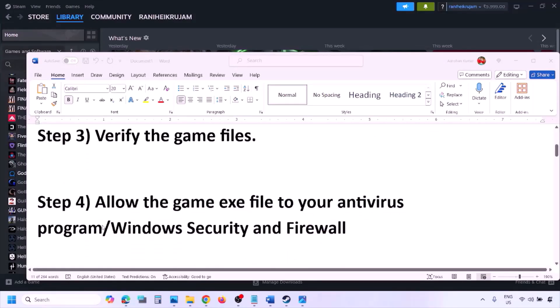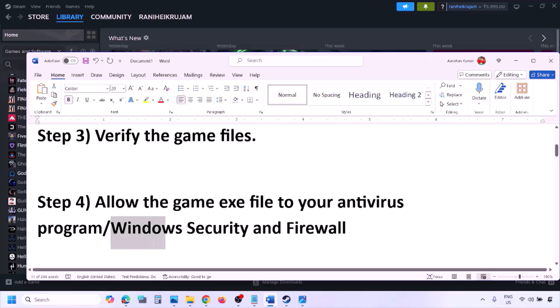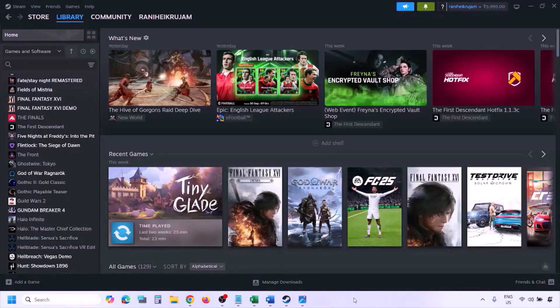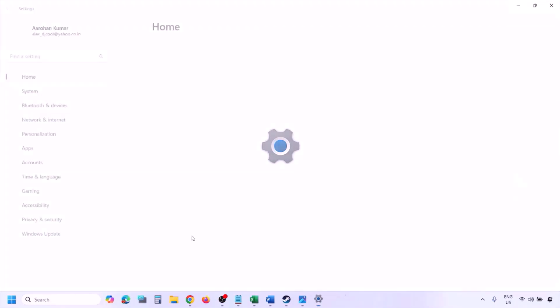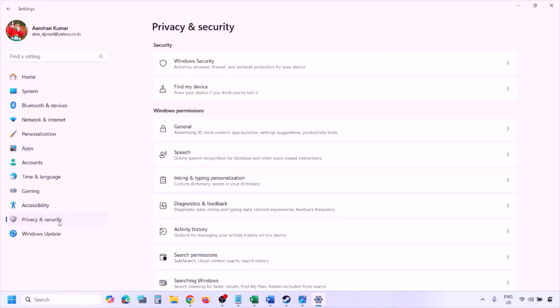The next step is to allow the game exe file in your antivirus program. If you have a third-party antivirus like Avast, Norton, Bitdefender, or McAfee, make sure you allow the game exe file. If you're using Windows Security, allow the game exe file there. To do this, open Windows Settings and go to Privacy and Security on Windows 11, or Update and Security on Windows 10, then click on Windows Security.